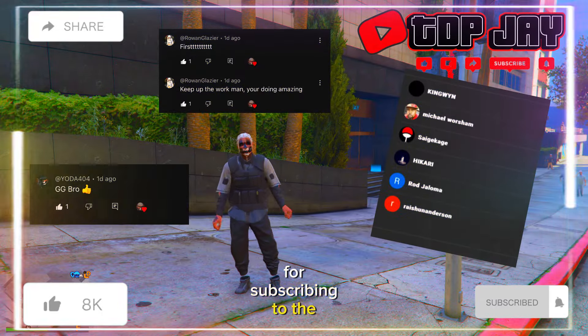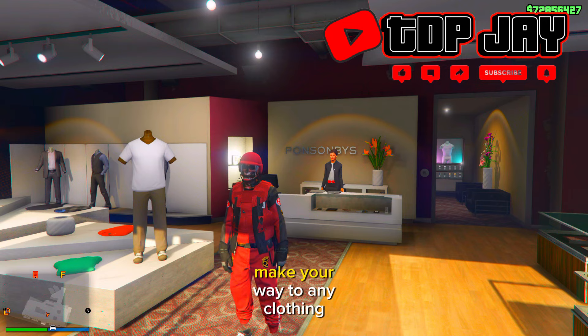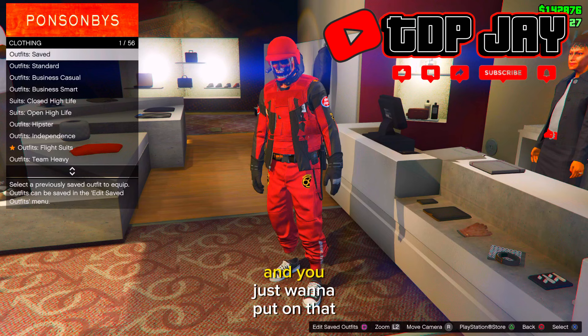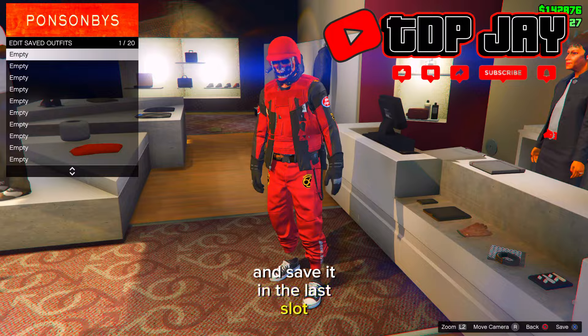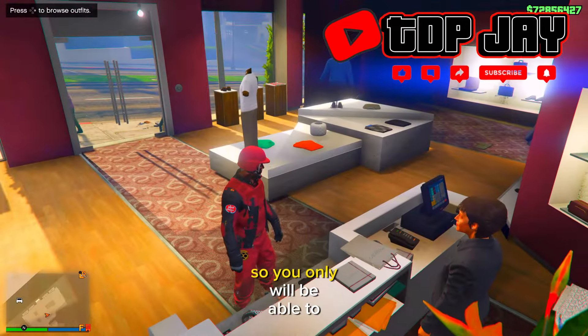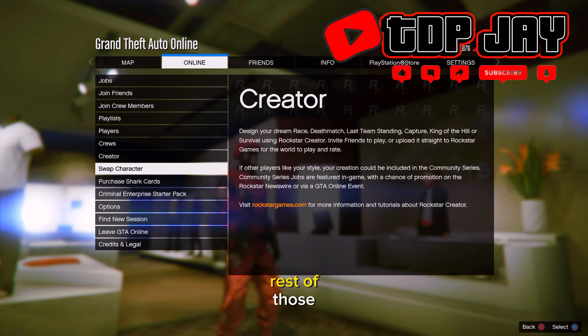First thing you guys want to do, make your way to any clothing store and put on the outfit that you would like to keep. Save it in the last slot. You will only be able to keep one outfit and you will be losing the rest of those.